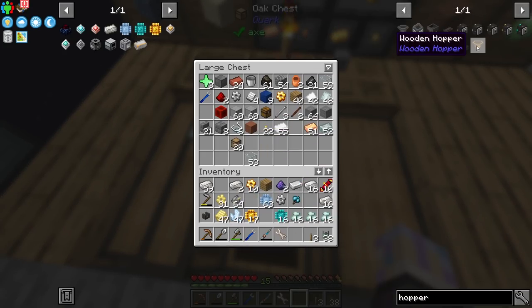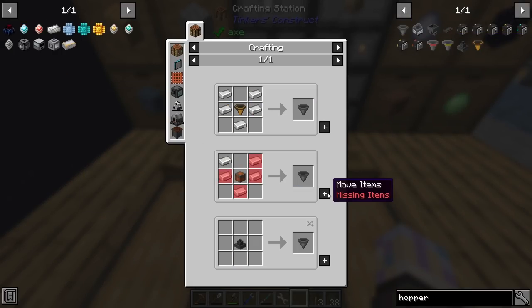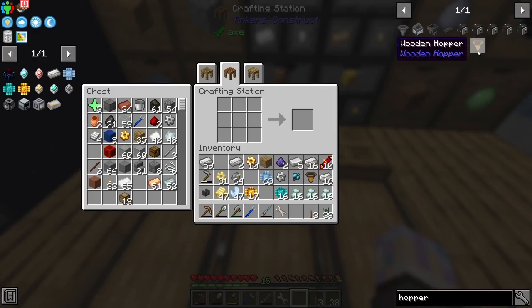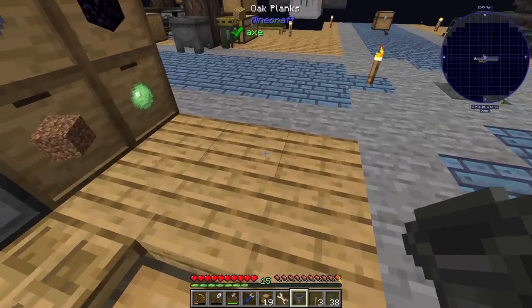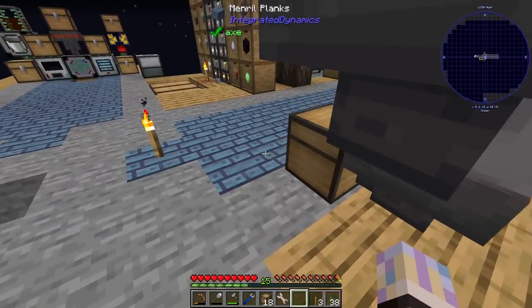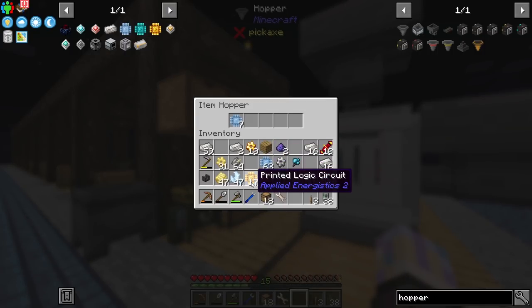Let me grab a proper chest and hopper setup so the outputs work correctly. Grab a hopper right there. Now we should actually start getting our processors. You can see they're going at a pretty good pace, which is not too bad. Once that's done, I'll do maybe eight of the improved processors and probably only four of the advanced ones.